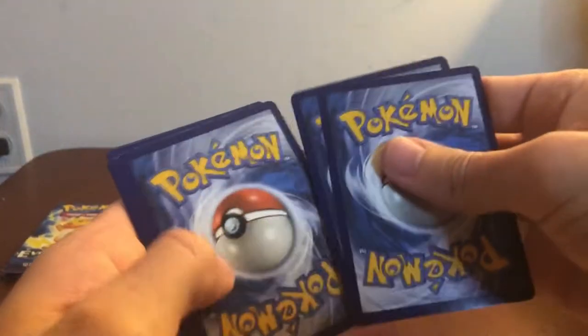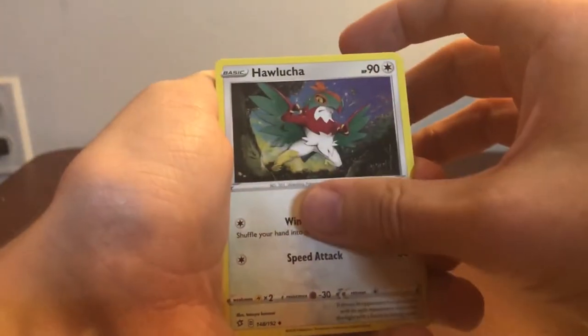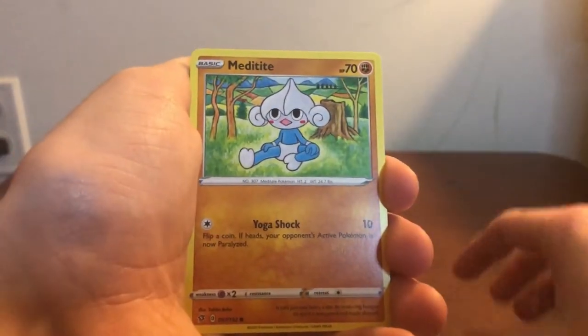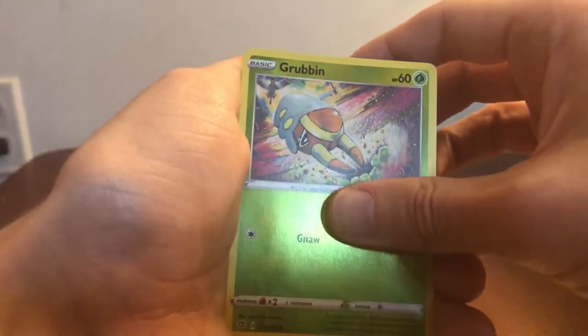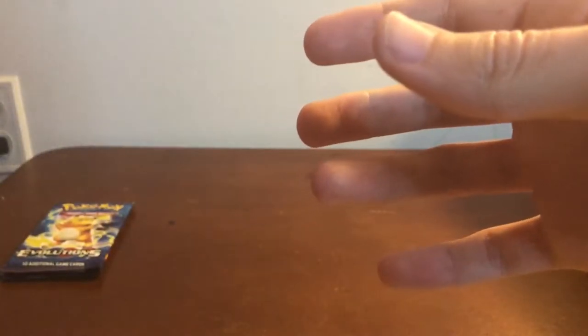Second Rebel Clash pack: Water Energy, Hawlucha — again from the Sirfetch'd deck — Morgrem, Medicham, Meditite back to back, Milcery, Growlithe to go with Arcanine, Impidimp to go with Morgrem, Bunnelby — love the clay Bunnelby artwork. Reverse Holo Grubbin, really nice looking. And the rare is Diggersby Non-Holo. Doesn't look as OP as the Arcanine. So Arcanine is the favorite here. No Vs or VMAXes in any of these packs so far.